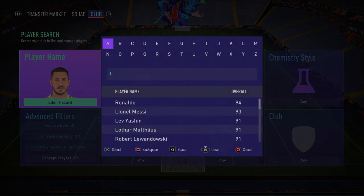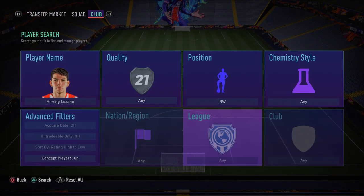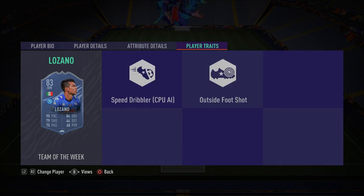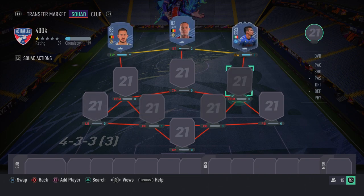In the right wing spot we have an inform card — Hirving Lozano. Very, very overpowered, especially this inform card. It's so pacey: 95 acceleration, 95 sprint speed, 78 finishing, 93 agility, 82 ball control, 84 dribbling — four star skill moves, three star weak foot. In-game you can really feel his level of ability; he's just a pain to come up against because he's so fast. He also has the outside foot shot trait, which is quite good. A fantastic player — definitely recommend picking him up.